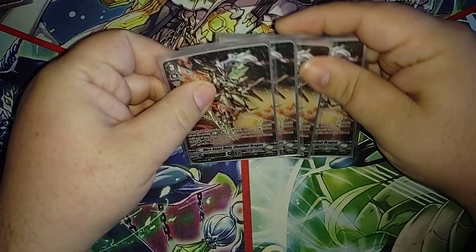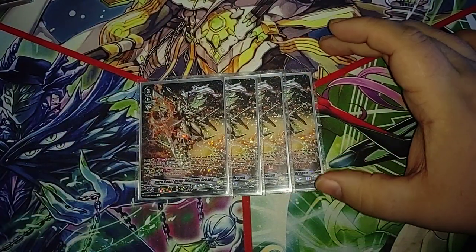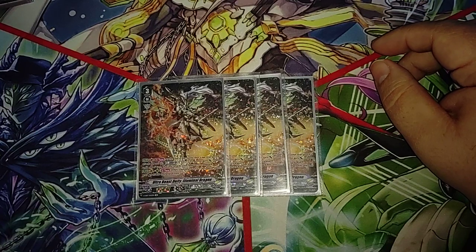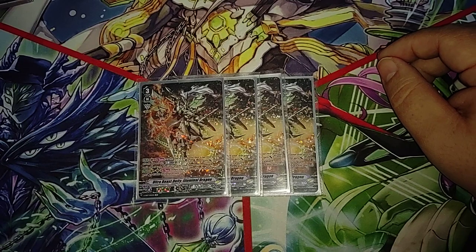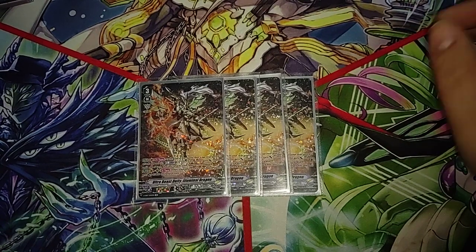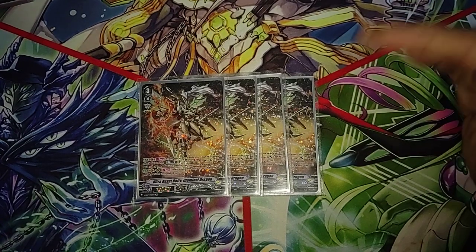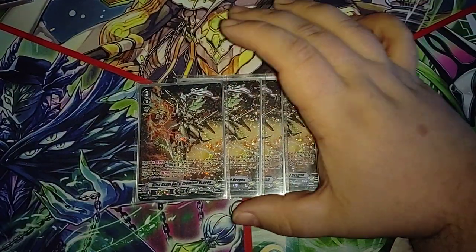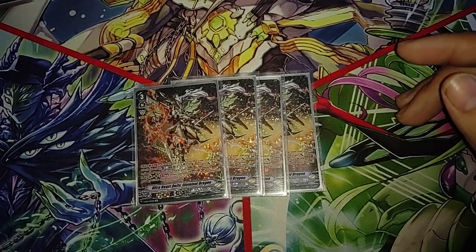Next we run four copies of Ultra Beast Deity Illuminal Dragon. Again, Accel — we want to be able to get that marker on ride and dig for our pieces. Plus he can allow us to gain extra attacks if we ride him as the vanguard, forcing our opponent into this weird situation where it's like, do I block the attack or not? Because if I block the attack, there's that off chance that now I have to deal with an even bigger attack.